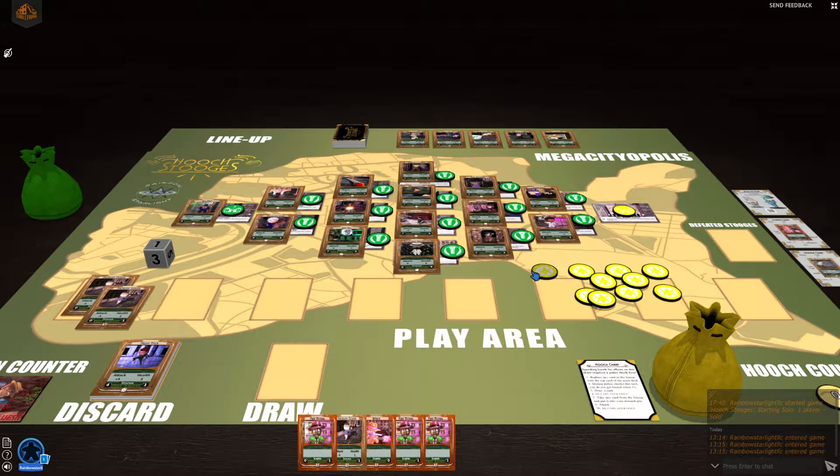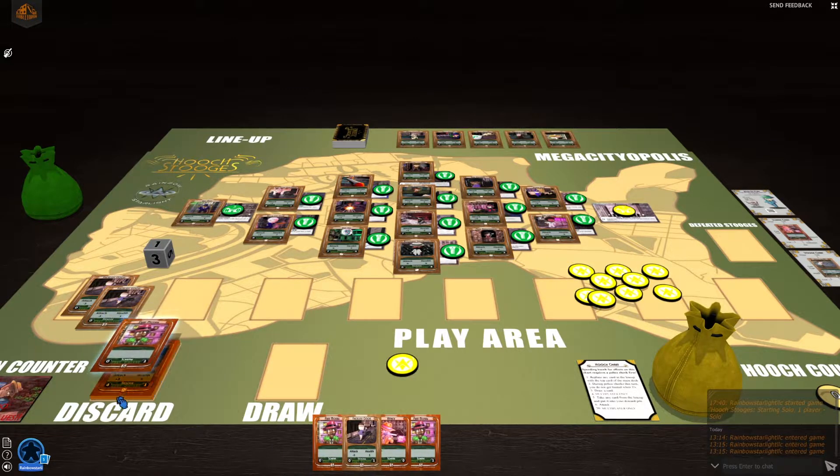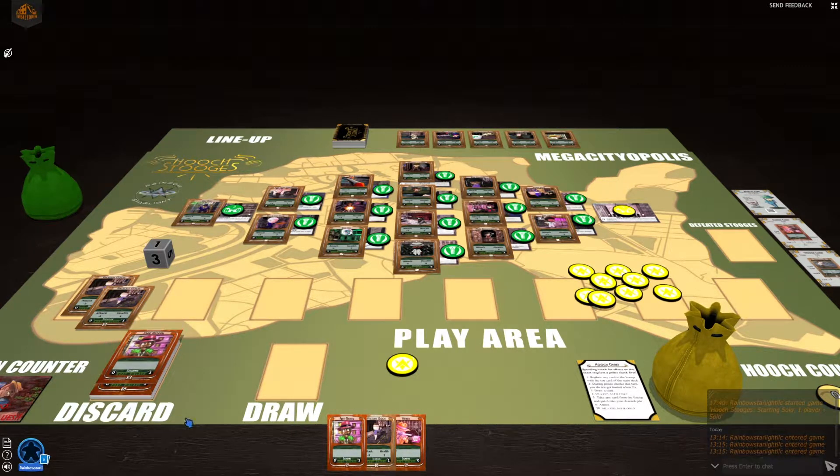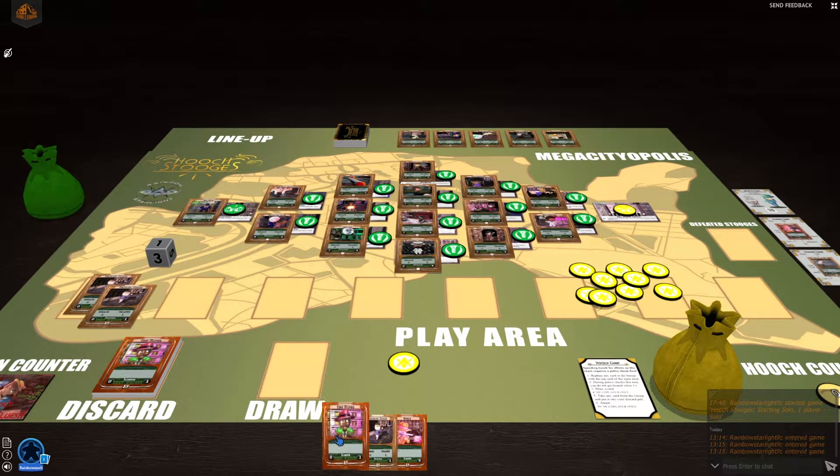First thing, I'm going to get one hooch for my location. Then I've got some free money cards — I'm going to go one, two, and then three on the free money. So three more hooches there, giving me four again.